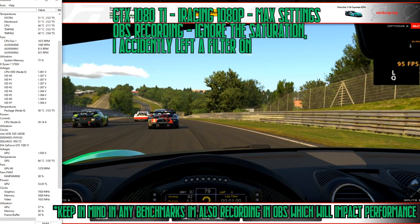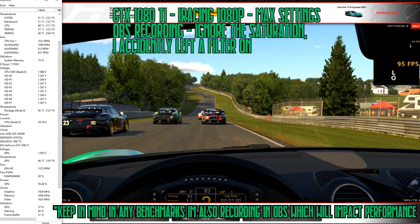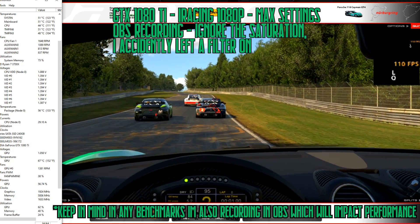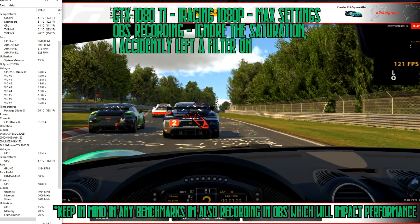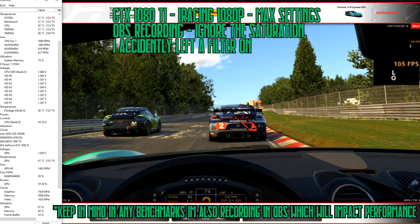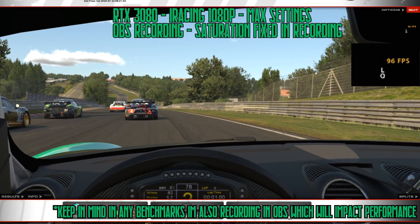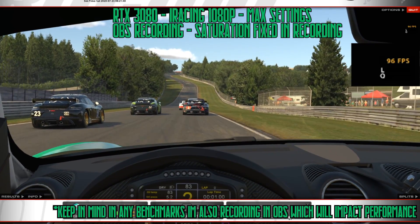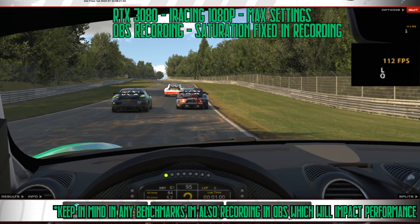Here we've got the GTX 1080 Ti on a replay at the Nürburgring. I picked the Nürburgring because it's a terrible track for performance. If you look to the right, we're getting about 90 to 110 frames per second, but if you look on the left the GPU utilization is really low, which actually means that most of this performance is being limited by the CPU, not the GPU. On to the RTX 3080 — the saturation changed, that was just the way I recorded it. We're seeing only about maybe 10 frames extra.